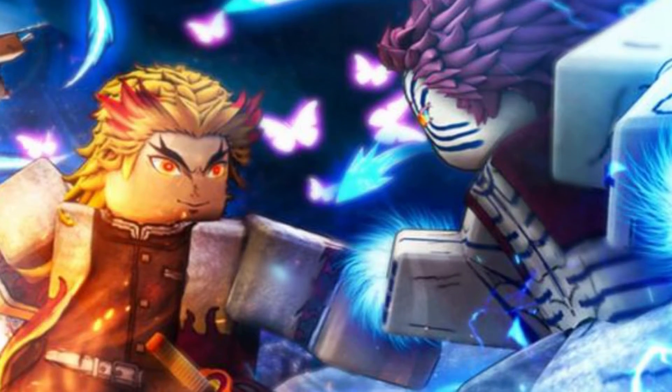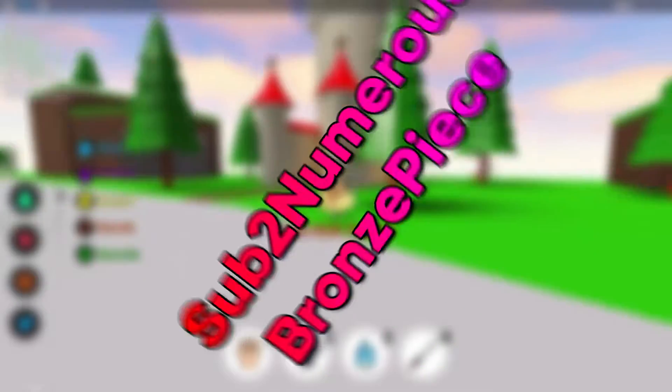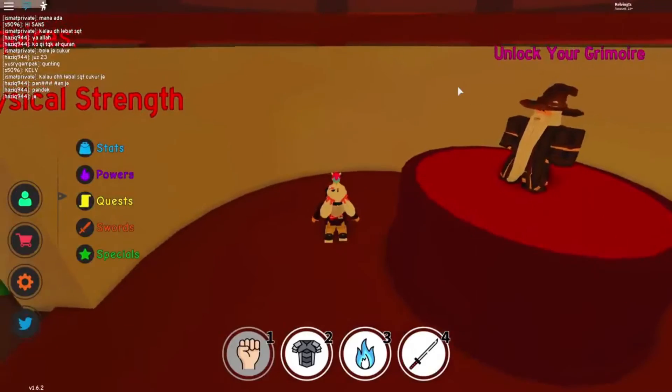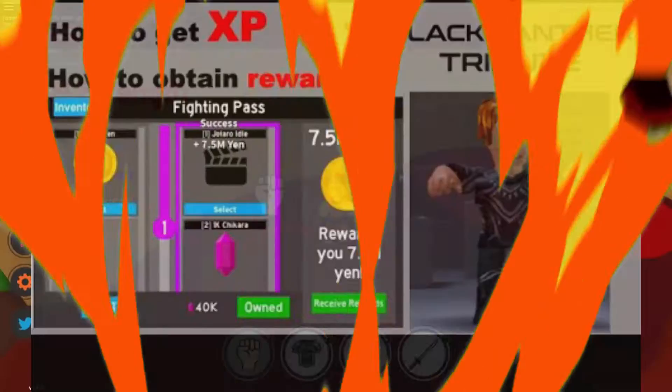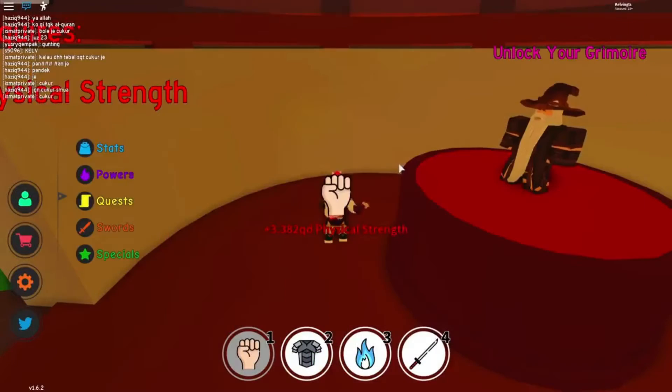The next codes we have are Experience Boosts. All these codes boost your EXP. Let's take a look at these boosts: Sub 2 Numerous and Bronze Peace. There are currently just 2 EXP boosts that you can use to boost your character's experience points and get closer to leveling up your character.